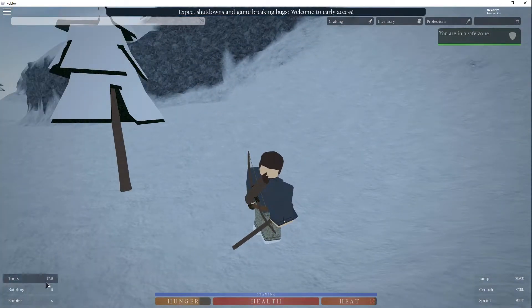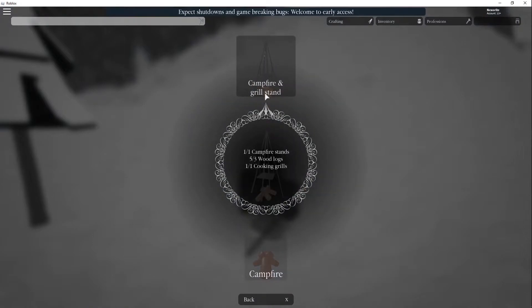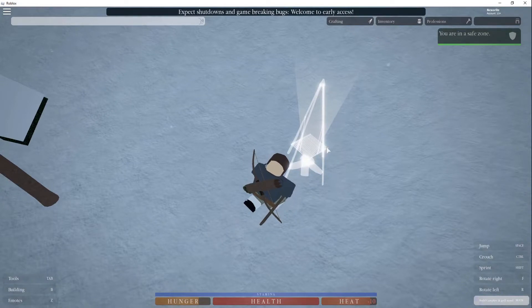If you go to your building tab on the lower left hand corner, or you could press the hotkey on your keyboard, this campfire and grill stand will pop up. You need one campfire stand, three wood logs, and one cooking grill. So go ahead, once you have all those items, select this and just place it down by holding mouse.